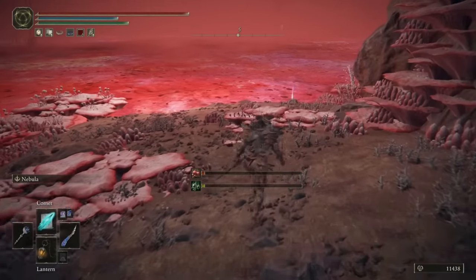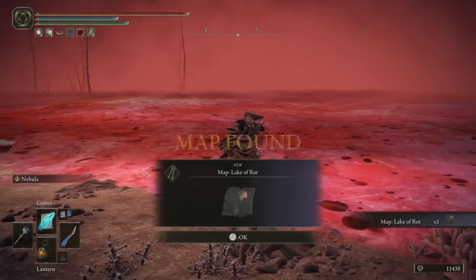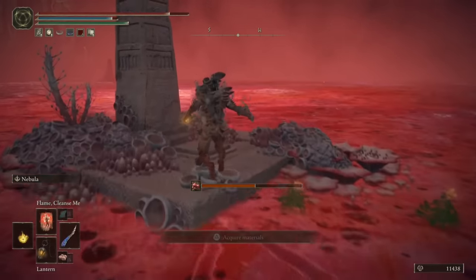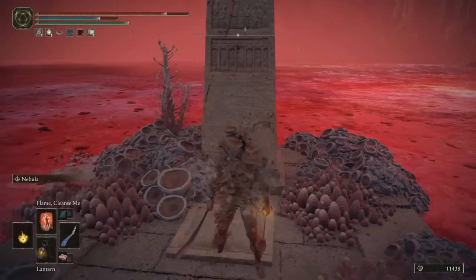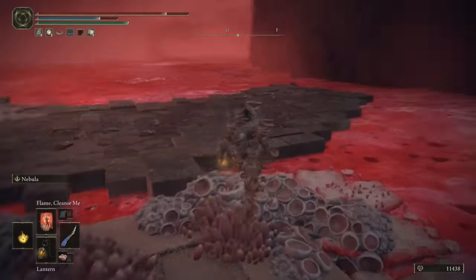We can go ahead and grab the map for the Lake of Rot right here. Before we do anything else, we'll sprint forwards slightly to the southwest onto this platform, and right where I'm stood, there's a button that you can stand on to raise a few more platforms from the depths of the lake to make it easier to traverse this area.